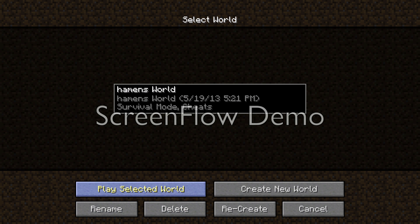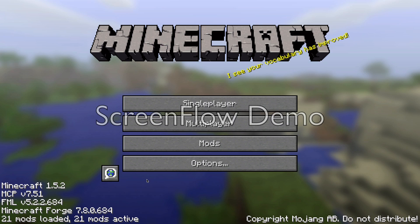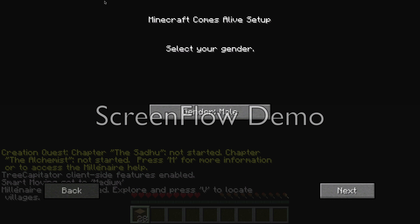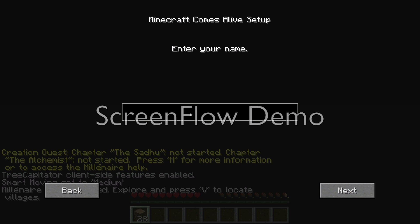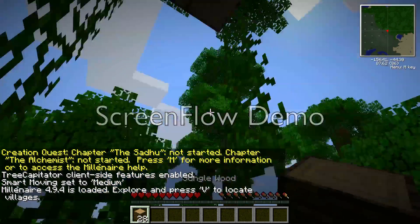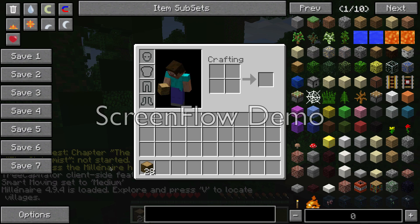I'll show you to prove that you've got the mod. This is the Minecraft Comes Alive mod - you can see villagers, children, and various NPCs.